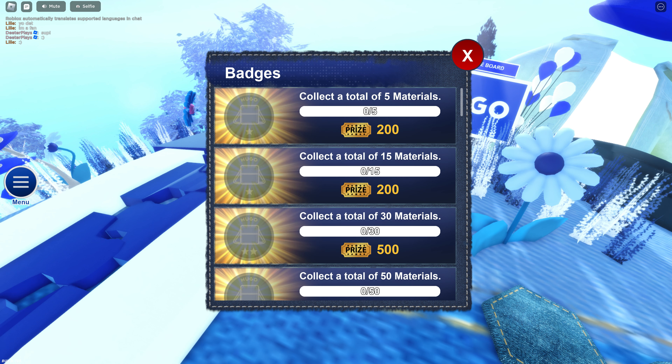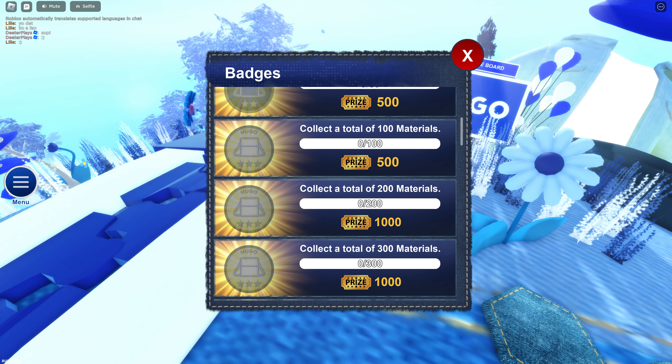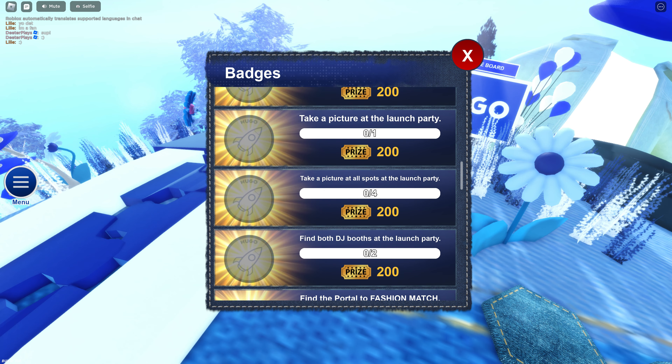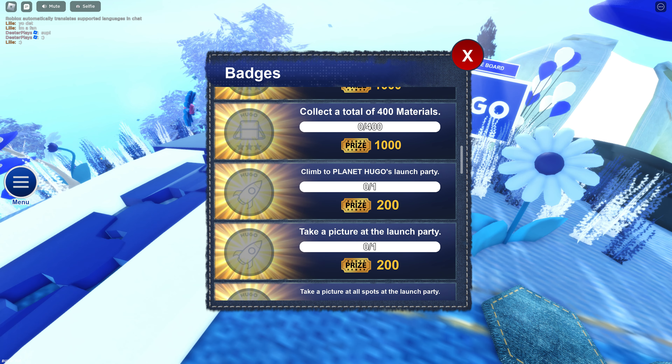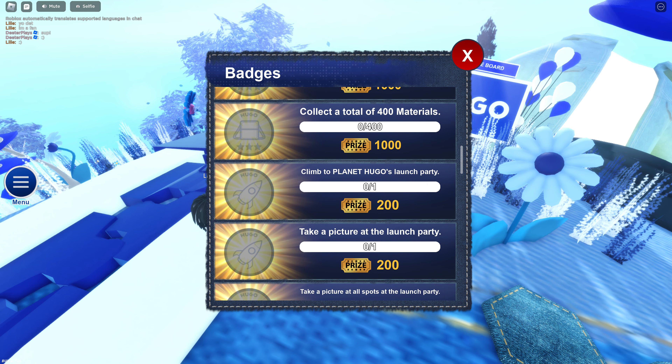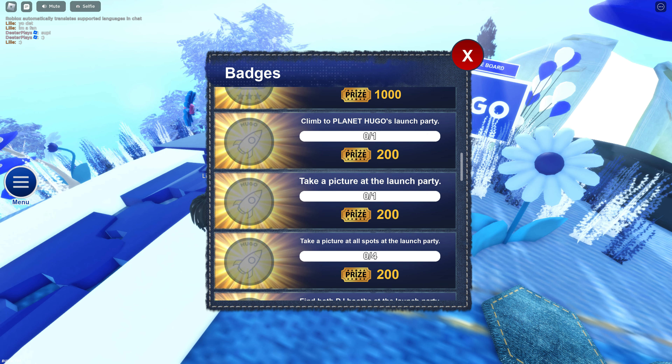Over here you can see the badges. Looking at the badges, you can see what you need to do in order to get the prize tickets so you can make money and purchase the UGC. It's about collecting materials, going to the launch party, and taking pictures. The launch party stuff seems like it should be pretty simple and straightforward.